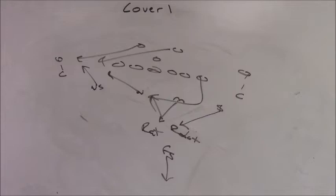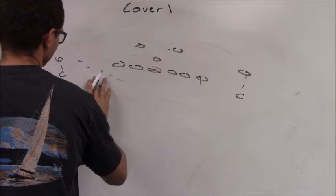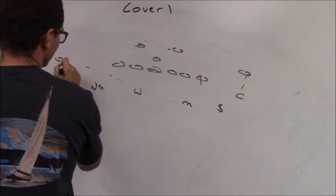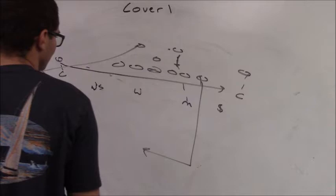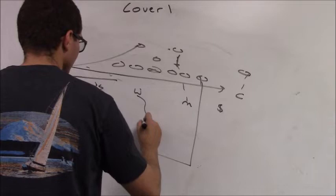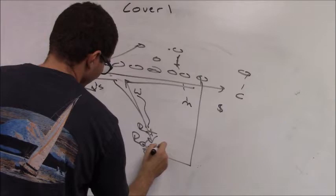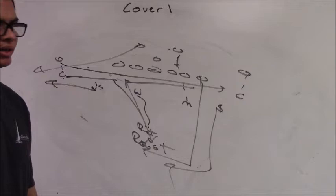Anyone can become the robot player. For example, if the X ran the shallow crosser, Mike has the first back out to his side and he blocks. Weak safety has the first back out to his side, that means the Will's the rat in the hole. The corner runs, yells rat, cuts the crosser. The corner becomes the robot player. Strong safety has man-to-man on number two unless his guy goes shallow inside — unless your guy goes shallow inside, you have him man-to-man.